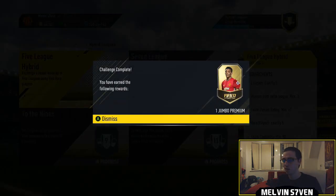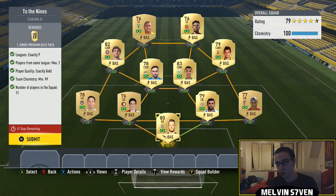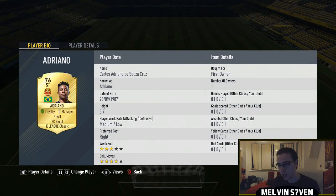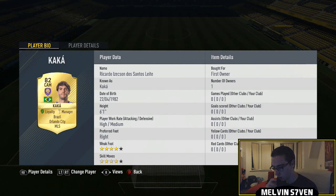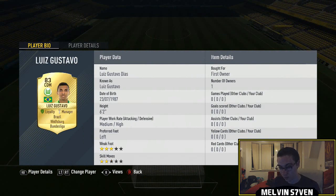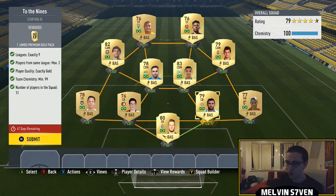On to the nine league challenge — very similar to the last one except you can only have two players from the same league and you need nine leagues. I've gone with Brazil. We've got Neto in goal playing in Calcio A, a Liga NOS player, Adriano in the K League, Kaka in MLS, Bernard in the Ukrainian league, Macheite in the Russian league, and Louis Gustavo in the Bundesliga — one to two thousand max for him and he's 83 rated.